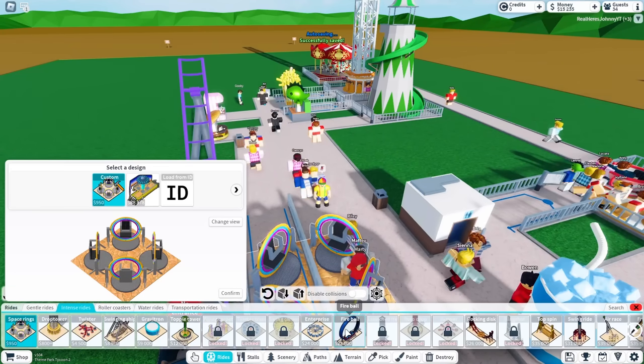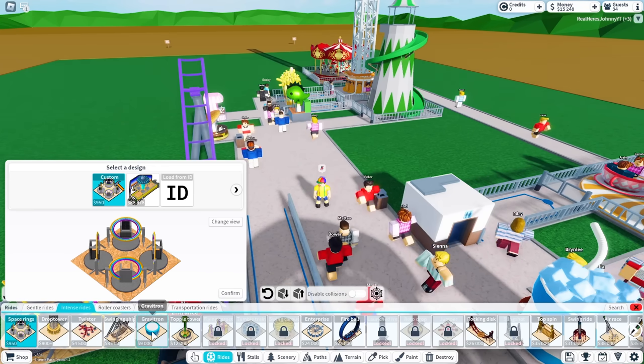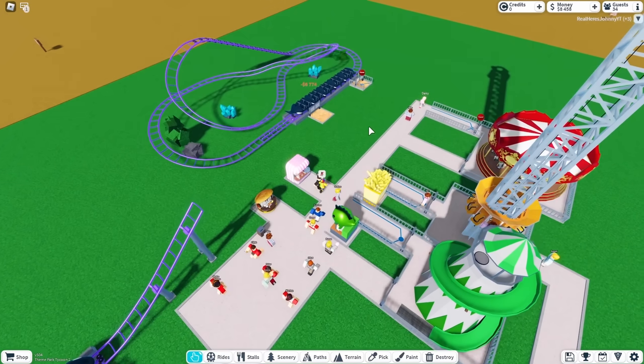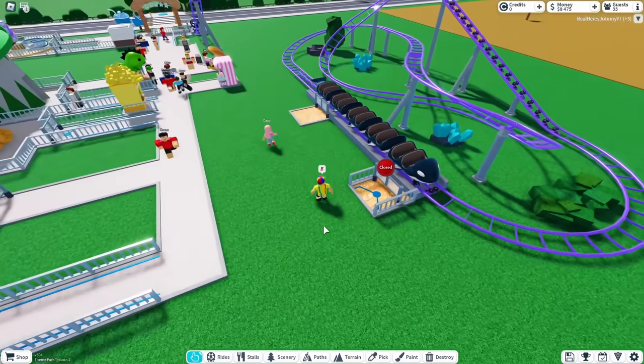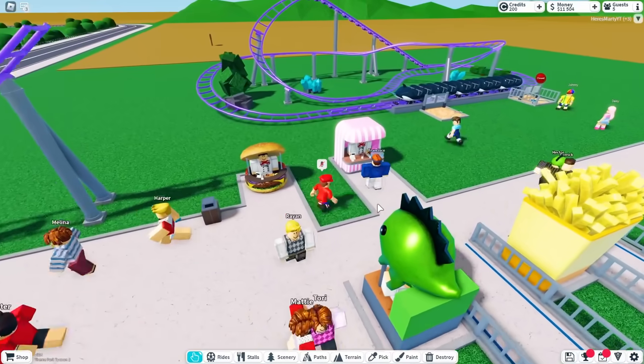We need to make more money — we do not have enough. There are water rides and roller coasters. Hold on guys, I just built a roller coaster! Since I'm the owner I made the decision to spend a lot of money on it. How much was it? About seven thousand. That's not too bad!